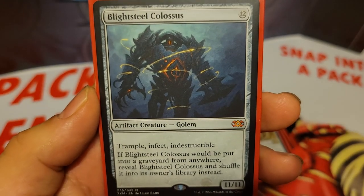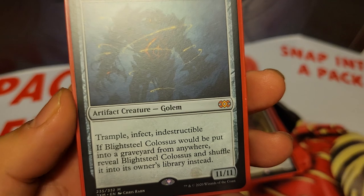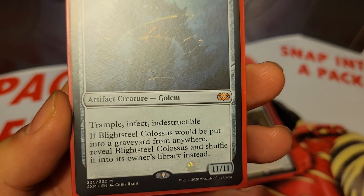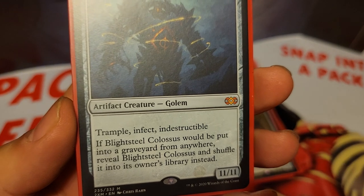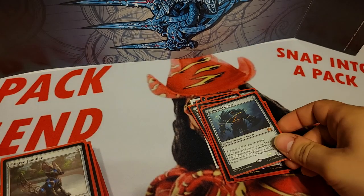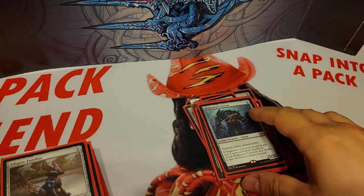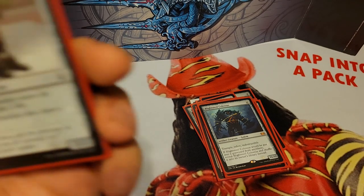We have Blightsteel Colossus, 12 mana for an 11/11 with trample, infect, and indestructible. If Blightsteel Colossus would be put into a graveyard from anywhere, reveal it and shuffle it into its owner's library instead. So he's not too good with Asgir, but he is good with all the other artifact synergies in the deck, and you can just get him out and cast him regularly too.